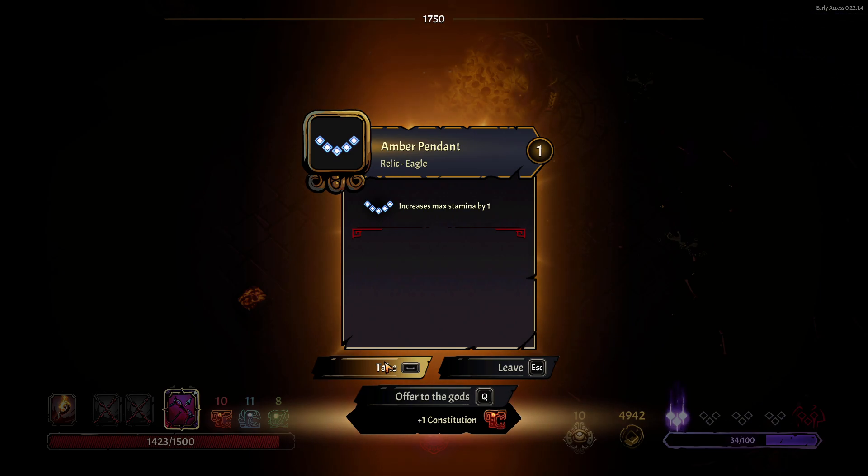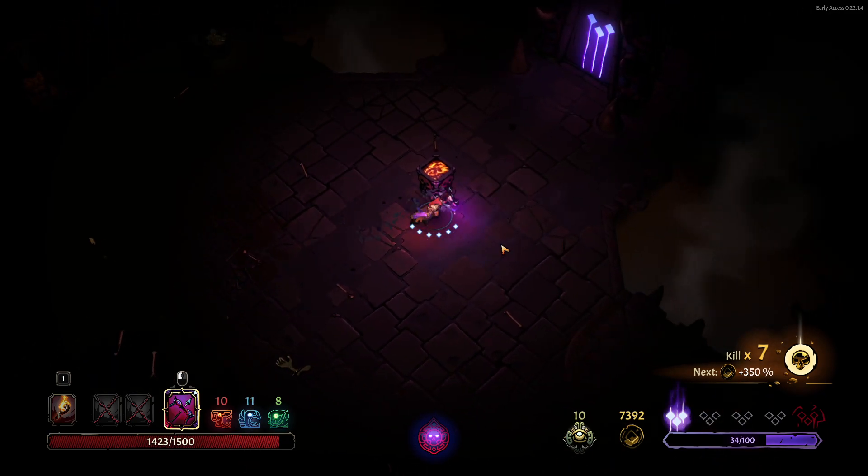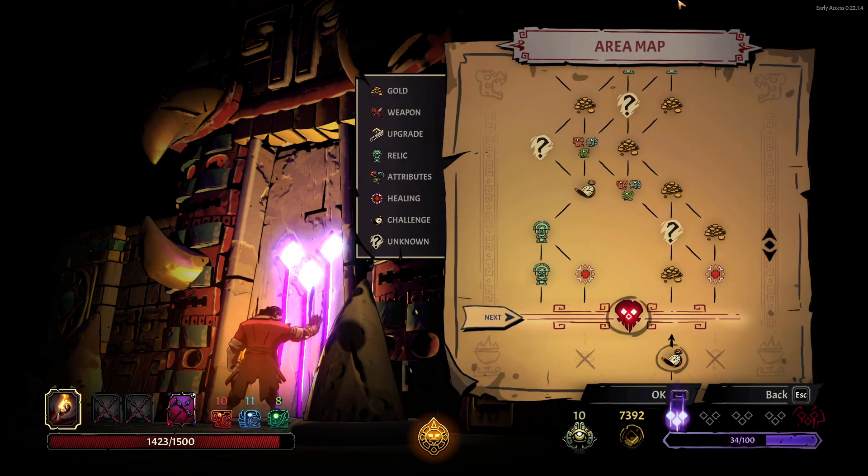Maximum stamina — I'm going to take that one. It helps me blast through my enemies a bit faster. And then it's boss fight time.